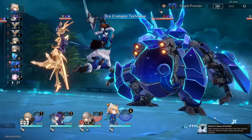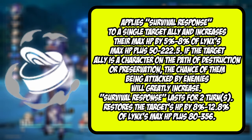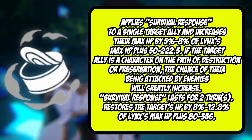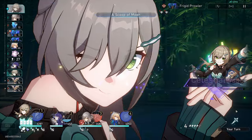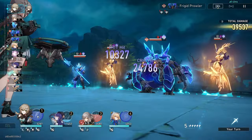Let's hop right into her skill first. Her skill is going to be targeting one ally, which will also be proccing off her talent. This is going to be increasing the max HP of that ally and increasing the aggro on them if they're a destruction or preservation unit. This is a pretty decently sized heal, and on top of this it's increasing the max HP of that ally which just makes them tankier.